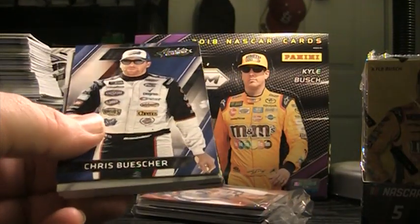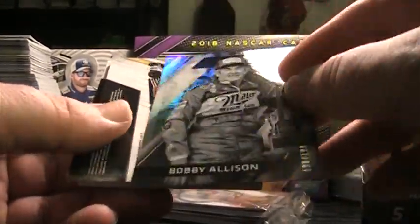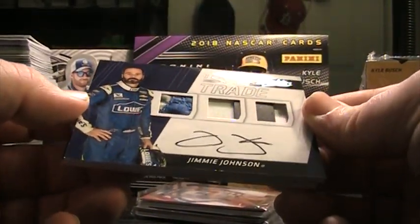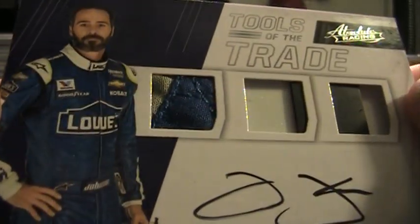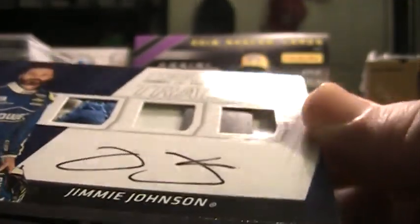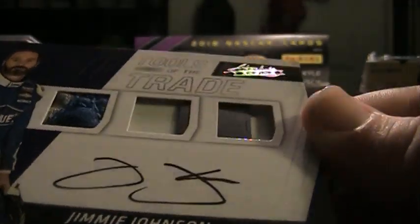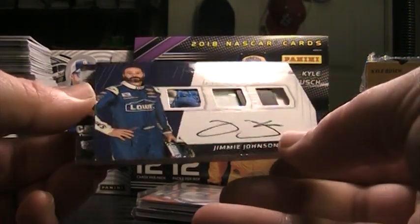Bill Elliott Icons. Bobby Allison, numbered to 199. We have Jimmy — nice Jimmy there, nice chunk of fire suit. And then it looks like sheet metal, sheet metal. Nice Jimmy hit there though.